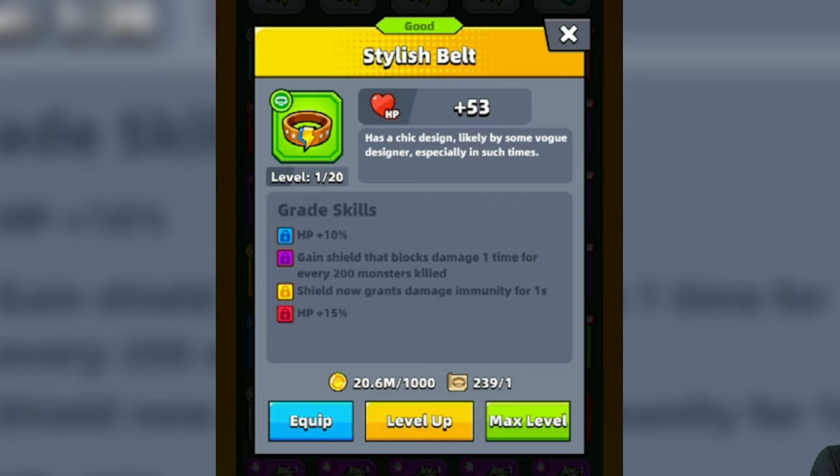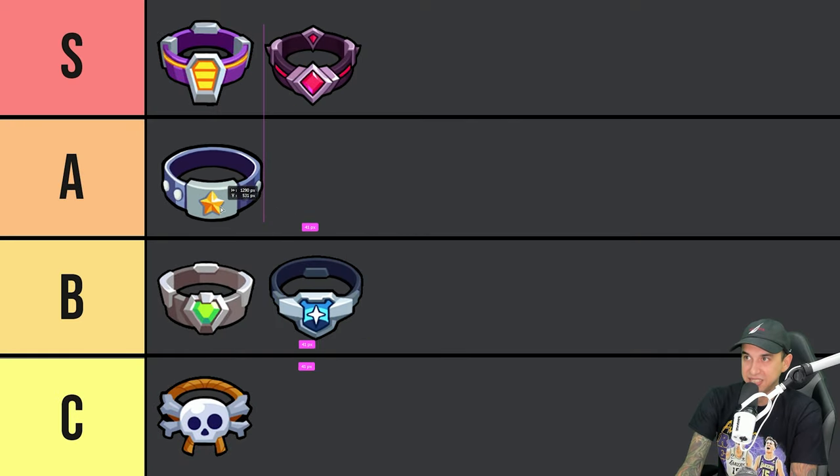Next, we have the Stylish Belt. With the Stylish Belt, you can gain a shield that blocks damage one time for every 200 monsters killed. At an Epic Grade, the shield now grants damage immunity for 1 second. The Stylish Belt is kind of like the Eternal Belt, but instead of giving you a shield every 1 minute, this belt gives you a shield every 200 monsters killed. It is pretty useful and can help you against mobs and against bosses, so I'm going to stick it in the A tier.